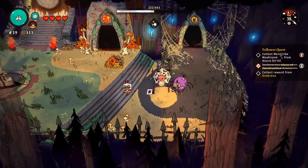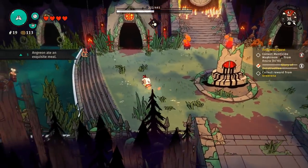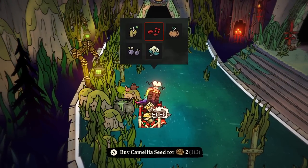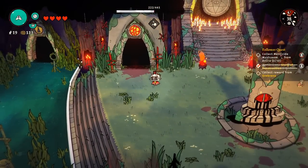Pretty early on, after the first or second dungeon, a merchant will appear where you can buy a follower for 50 coins — though you have to do a dungeon to make him respawn. There's also a seed merchant where you can buy beetroot and cauliflower seeds, which you can combine with pumpkins to make fancy meals that increase follower loyalty. Those are really helpful things to be aware of.